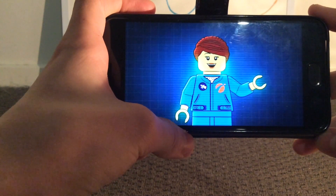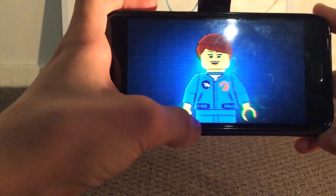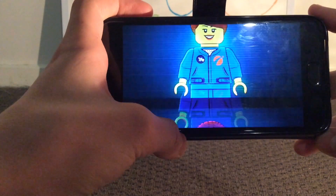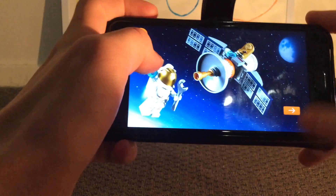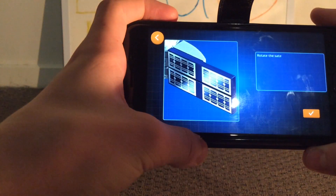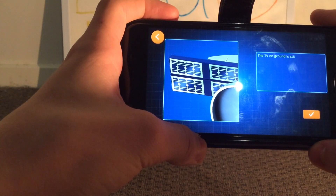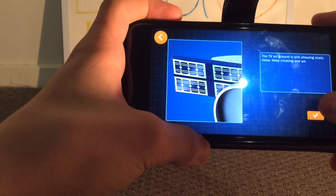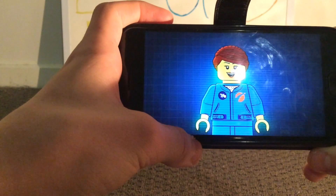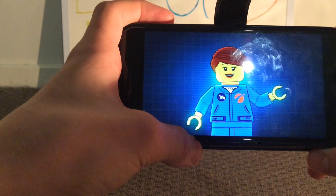We have a mission for you — our long distance defect radar has detected that the satellite dish is not pointing in the right direction. Us technicians down here in ground control can't see our favorite TV show. Get your communications satellite, or build one from your collection of bricks, to complete this mission. Excellent work! The diagnostic was successful and we can now watch our favorite show — how about we order some pizza while we're watching it?